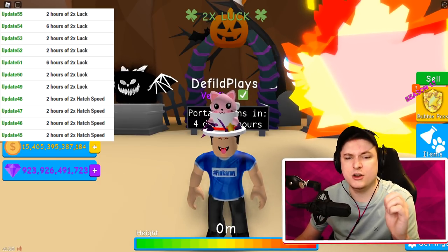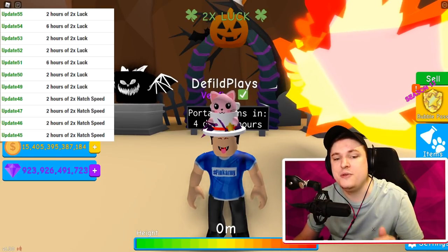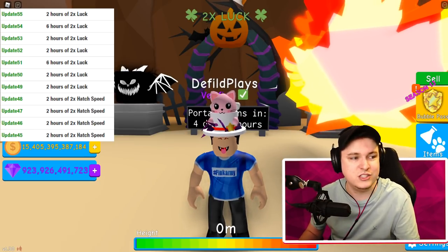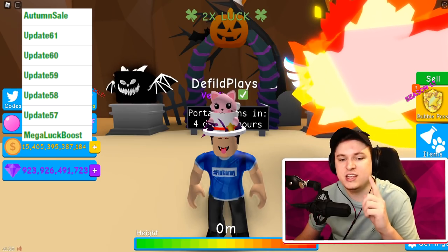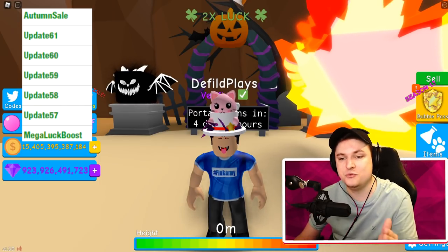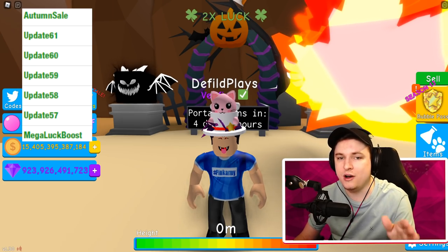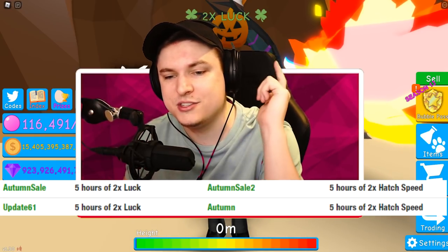Then we have a bunch of Update codes in a row. Type in Update 45, 46, 47, 48, 49, 50, 51, 52, 53, 54, and 55 — each as a separate code, they'll all give you really cool bonuses. Then there's Code Megaluck Boost, which is essentially the Update 56 code. After that, Update 57, 58, 59, 60, and 61. So we skipped Update 56 as a numbered code — that's the Megaluck Boost — be careful of that. It's Update 45 all the way through 61. The last three codes are Code Autumn Sail, Autumn Sail 2, and Code Autumn.